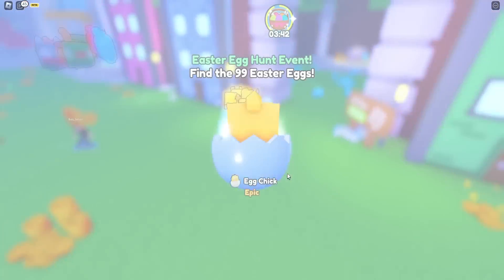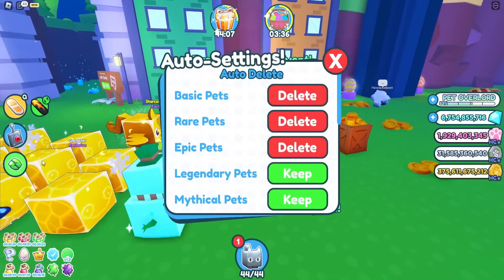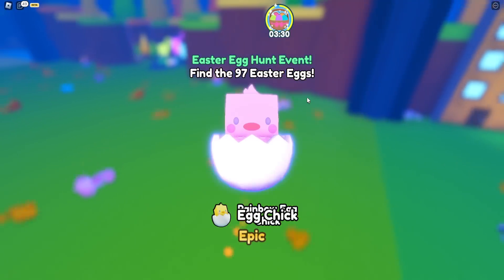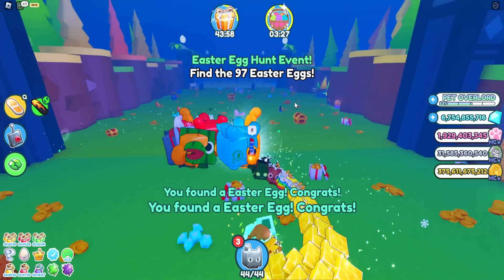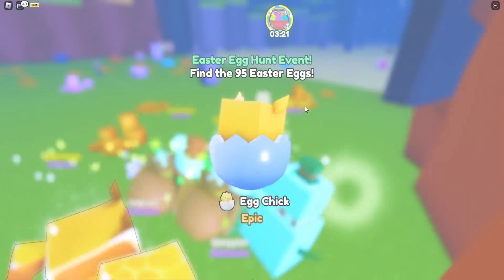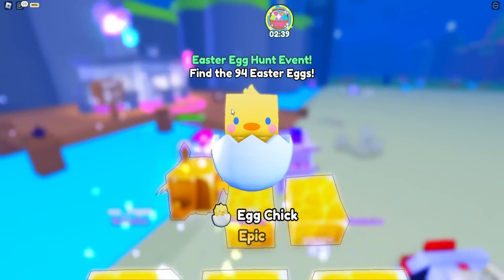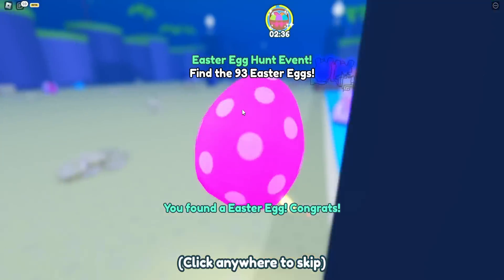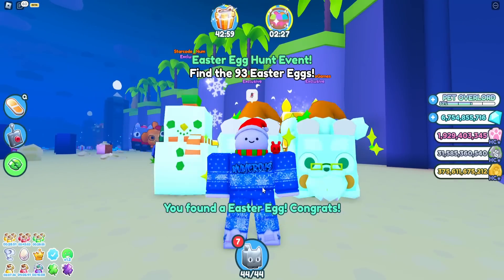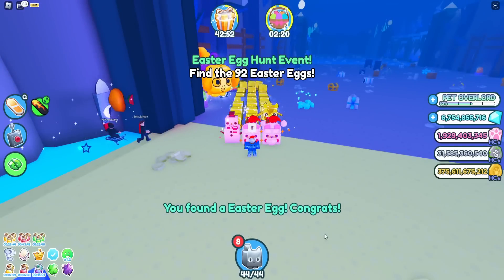Here's the first egg - we got an egg chick, that's an epic. There are so many around here. This happens every four hours so if you miss it don't worry. I'm keeping legendaries. Oh my god there are so many - I'm probably going to miss some. I got a rainbow shiny but it auto-deleted. We got the legendary Easter axolotl!